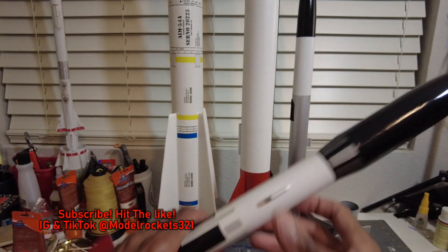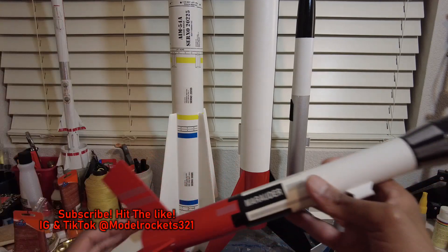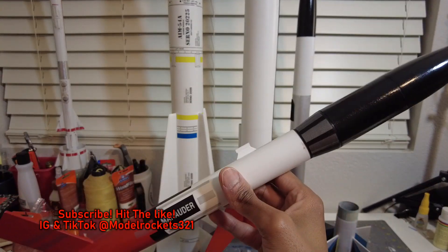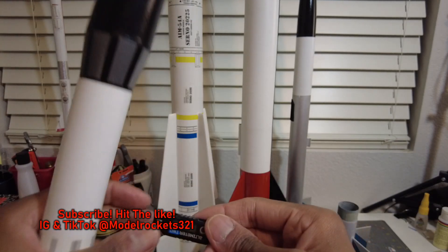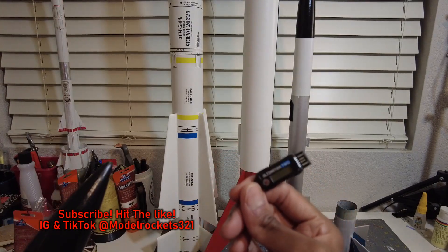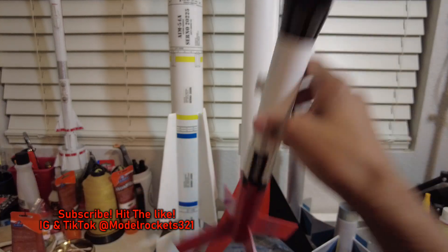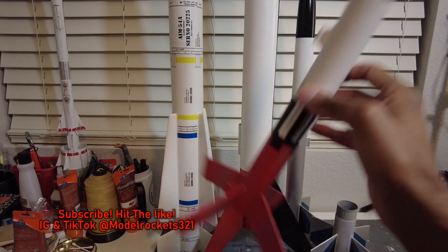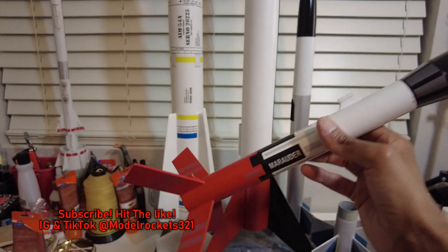Last but not least, my Estes Marauder — set up to go on a B6-4. Went great and I caught it! I dropped the ball on the first two catches, but the Marauder went great. This classic rocket — if I had left it unglued, it could have been a nice payload section for the Jolly Logic altimeter. This is the Altimeter 2 — I want the 3, though I don't know if they're making them anymore. A perfect day for flights. Four pretty much perfect flights. The marauder's parachute was tangled but it unraveled itself — the rocket gods smiled.